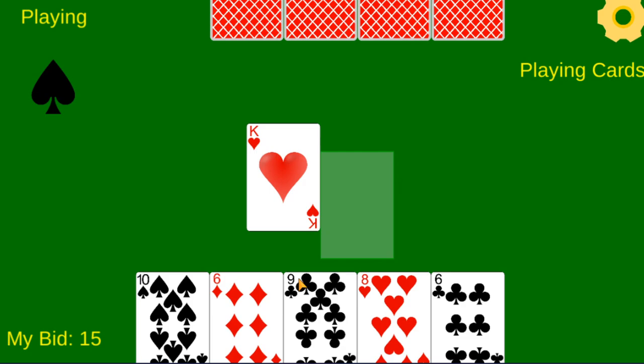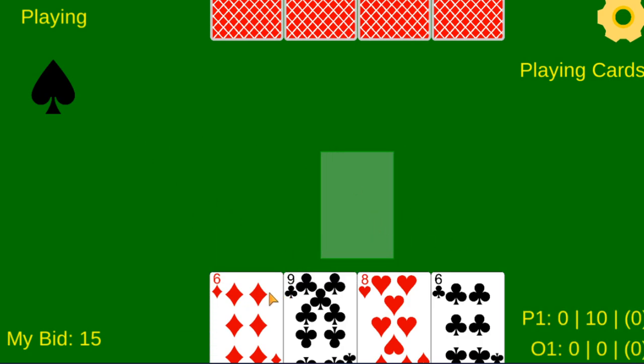Players must follow the lead suit whenever possible, unless they lay down a trump card. Notice how I was able to lay down a 10 of spades even though I had a heart — I was still able to play my trump. So you have to follow lead suit in Auction 45s, unless you're playing your trump card.